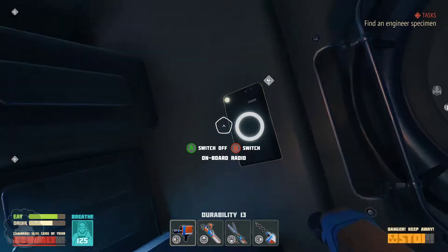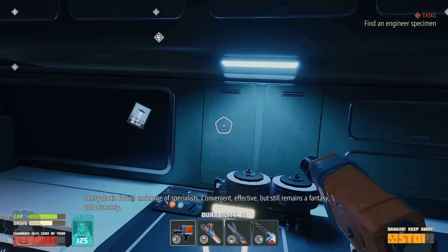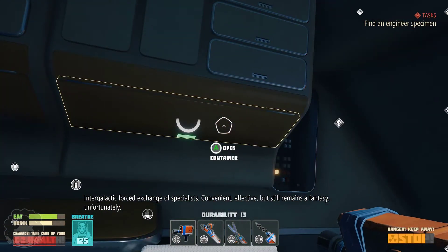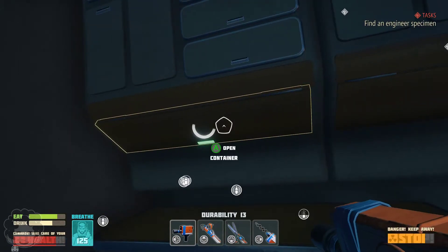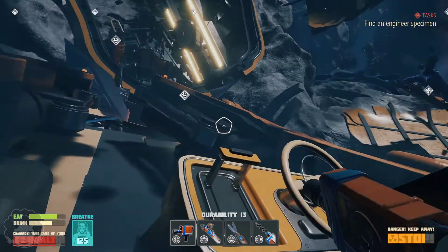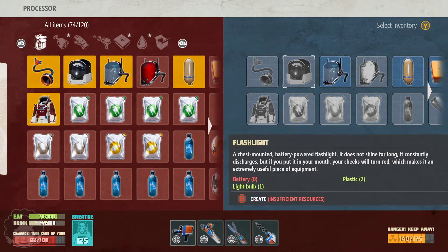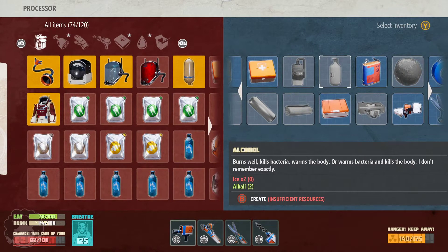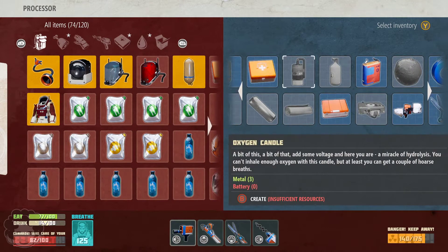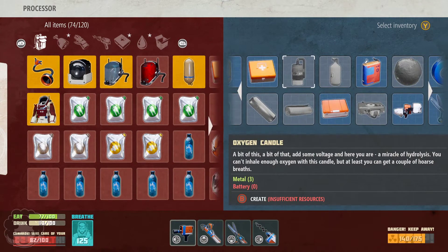There's a UFO item — 'Intergalactic forced exchange of specialists. Convenient, effective, but still remains a fantasy, unfortunately.' Our container doesn't have our old stuff, so we might need to go back for it. But we've got a new hub — this is pretty good. As for the processor, I think we only learned how to make a large oxygen candle. I don't know what we're going to do with it, but that's okay.